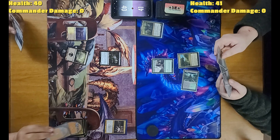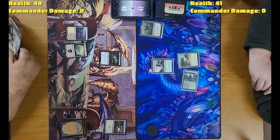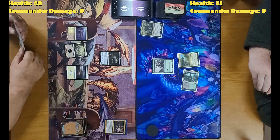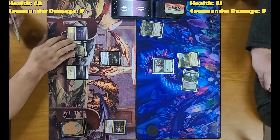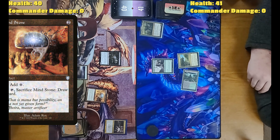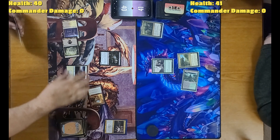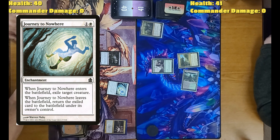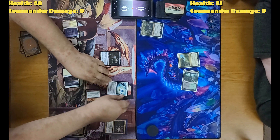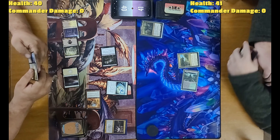Untap, upkeep, draw. I'm going to tap two to play Mind Stone, then tap the Mind Stone and the Plains to play an enchantment called Journey to Nowhere. When it enters the battlefield, exile target creature — your Fenthorn — until this leaves play. So I'll exile it underneath here. If you destroy this enchantment your creature comes back under your control. I will swing at you for one.